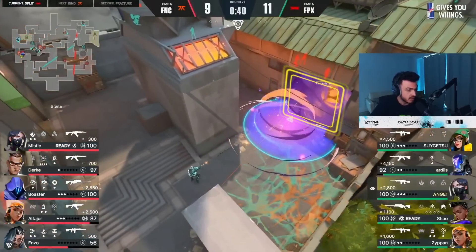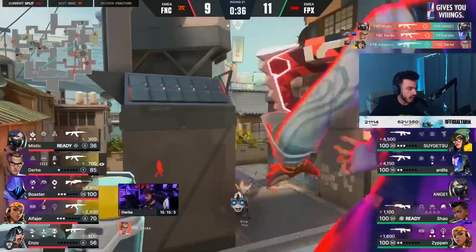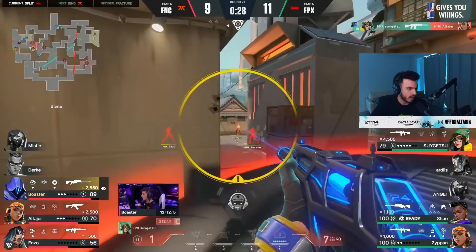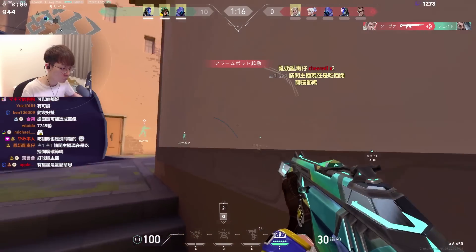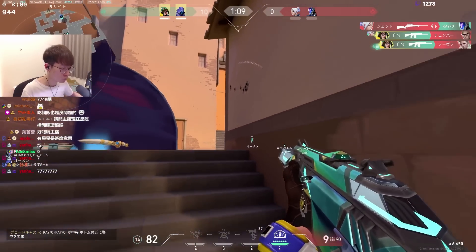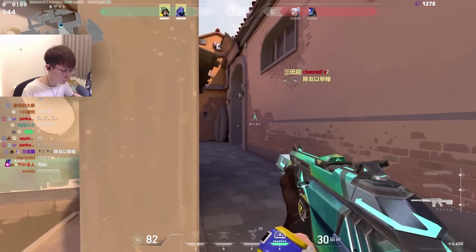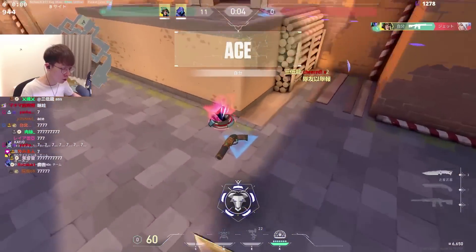Also in B tier is Killjoy. She has maps she's really good on, like Ascent. In ranked queue, the lower the rank, the better and better Killjoy becomes — she's really annoying to deal with if people aren't disciplined against her. How many times have you lost a push because Killjoy had a setup, and not everyone on the team was communicating to coordinate baiting or destroying her utility? She just becomes a nightmare, gets ultimate for retake — there's a cascade effect. She's a bit behind in power level compared to other Sentinels, which is why she's only B tier, but she's still a really good character.